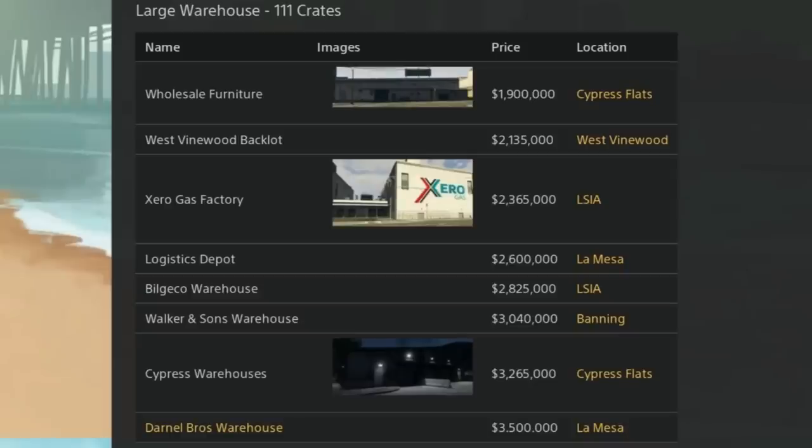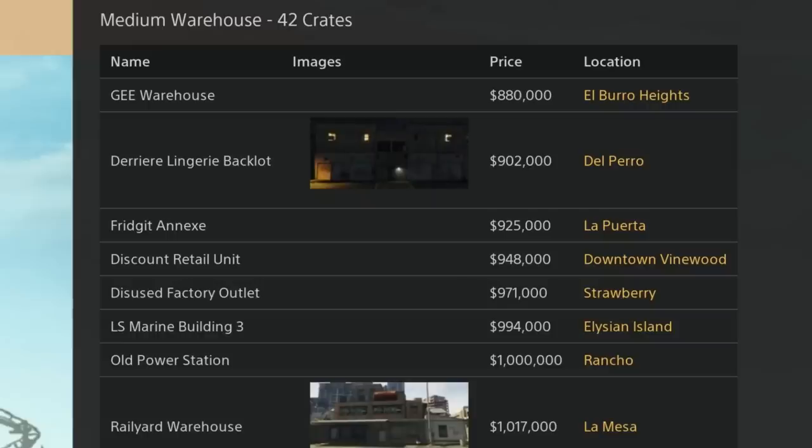For the large warehouses: Wholesale Furniture is $1,900,000; West Vinewood Backlot is $2,135,000; Zero Gas Factory is $2,365,000; Logistics Depot is $2,600,000; Bill Gecko Warehouse is $2,825,000; Walker & Sons is $3,040,000; Cypress will be $3,265,000; and Darnell Bros is $3,500,000. For the medium warehouses, which hold 42 crates — large hold 111 by the way — the G Warehouse is $880,000; Derriere Lingerie Backlot is $902,000; Frigid Annex is $925,000; Discount Retail Unit is $948,000; Disused is $971,000; LS is $994,000; Old Power is $1,000,000; and Rail Yard is just over $1,000,000.